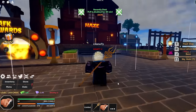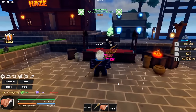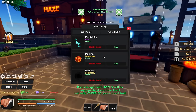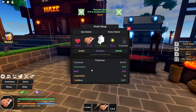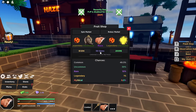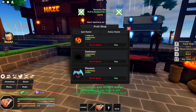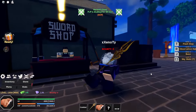Coming into the village, this is the fruit dealer. You can see the spin option or the Robux market where you can buy fruits with in-game cash or Robux — it tells you if they're in stock. You can try your luck with gyms, cash, or Robux. For example, spending 50 gyms will get you a random fruit. You can see the rates at the bottom. They have legendaries and mythics available. The first mythic fruit will likely be dragon once it comes out.